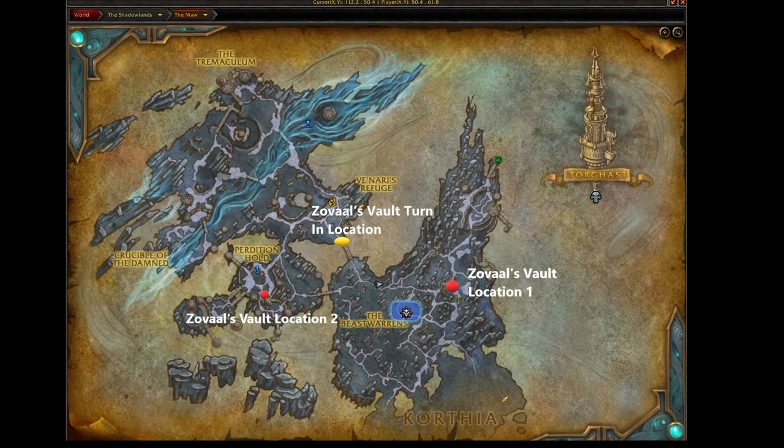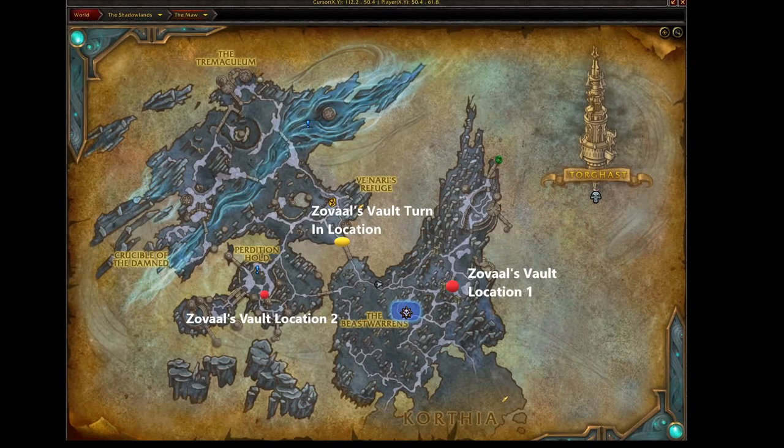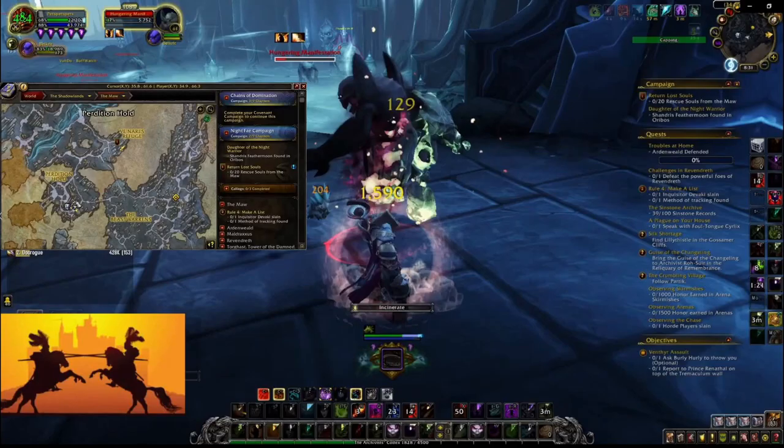To give you an idea of what it looks like when you find the first vault — you come up the hill and that's what you're going to see. For the second location, it's going to be in the back room. You're going to open up a gate, come through, and there were a few mobs around it. It's just going to be in the back there.